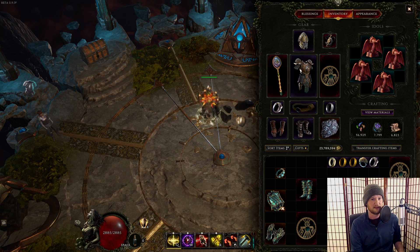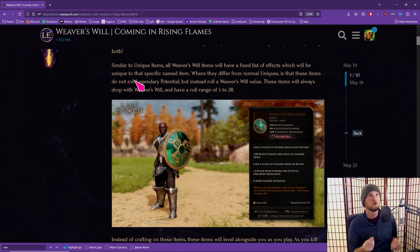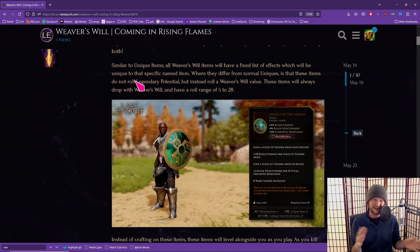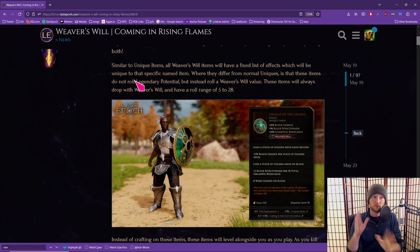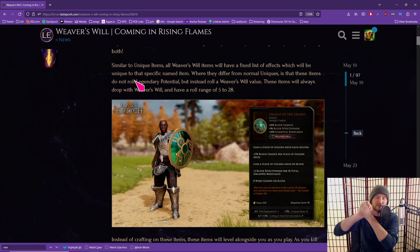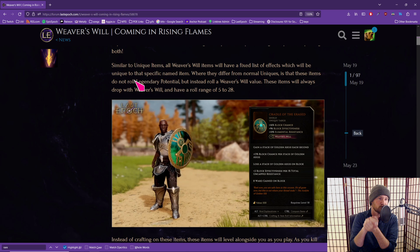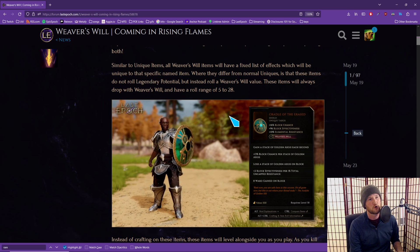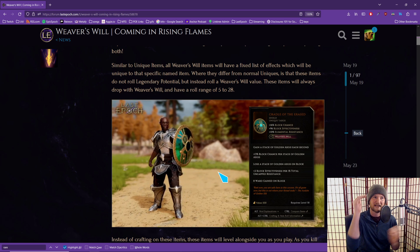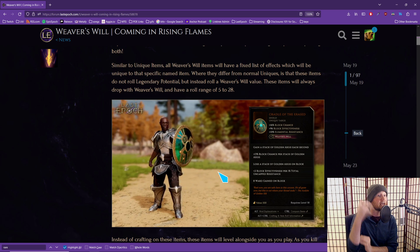So let's look at the Weaver's Will post real quick. This was just added — it's a new way of getting legendary potential onto your item, kind of. With an LP item, you have a unique with one LP, you smack it together with an exalted item, and you get one random affix. A Weaver's Will item is kind of like that — it's got a base unique with base stats, and it's going to gain affixes.